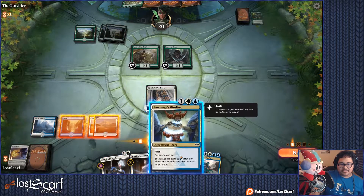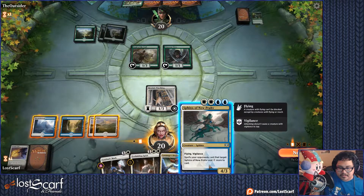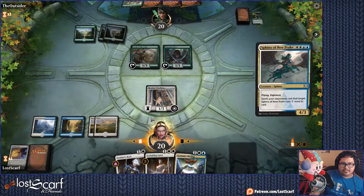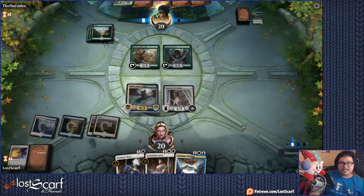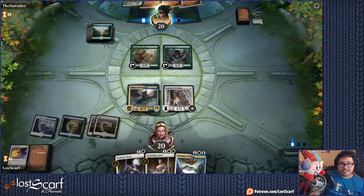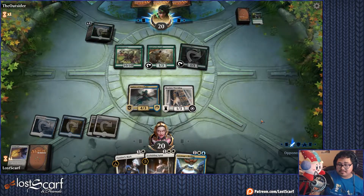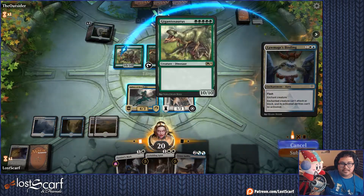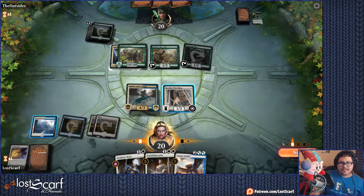This turn I can cast something. Next turn I'll do Lawmage's Binding. Flying Vigilance, 4-3, spells your opponent casts target it — it's a good card. The Flying 4-3 so I can get over the Gigantosaurus if they decide to use it. They have more than enough mana to whip out Gigantosaurus. There it is — it doesn't have Haste, so don't have to worry about it. It will be bound right now. They have no mana to stop me. They're also green so they couldn't stop me anyway. There it is — it is now bound.